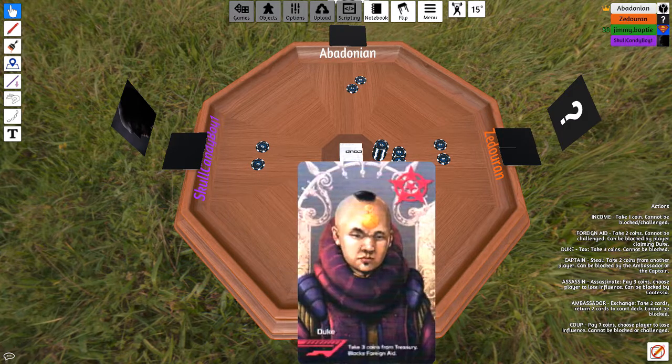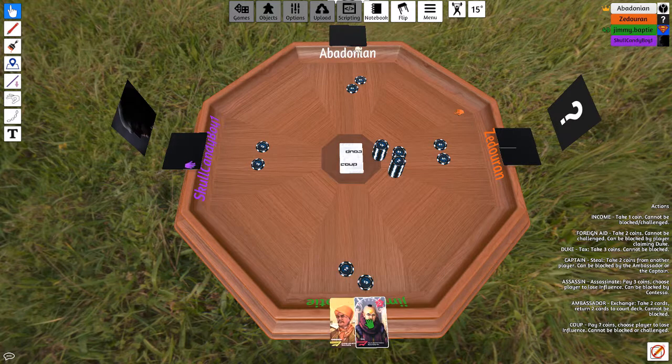So who goes first? Jimmy, you can go first. I'm going to use my Duke powers to take three coins. Okay, so Jimmy by doing that is claiming he has a Duke — whether he has one or not. Now here's the trick: one of us could call him out on it. If he doesn't have a Duke, he loses a card. If he does have a Duke, he shows everyone, shuffles it into the deck, draws a new card, and the challenger loses a card.